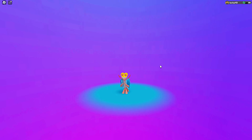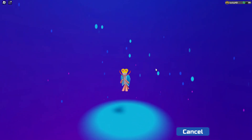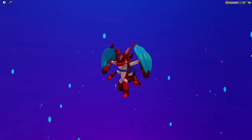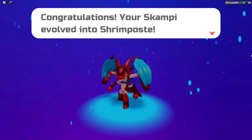The male evolution of Scampi evolves at level 35 — a bit later than the female version, though the reason isn't entirely clear. The male evolution is named Shrimpaste.